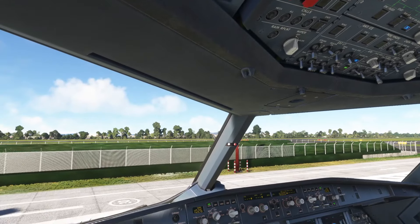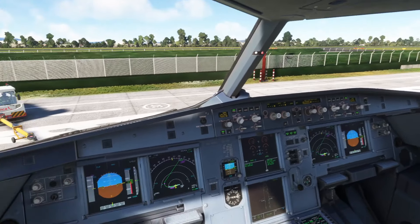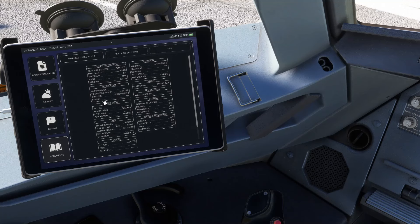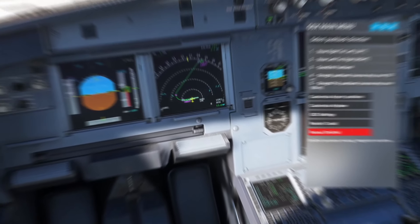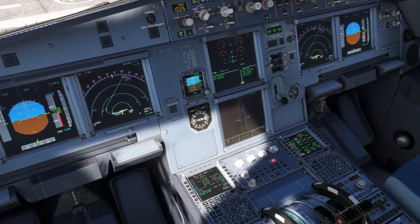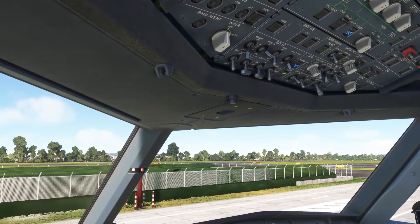Ahora pedimos Pushback Start Clearance al GSX: estamos listos para proceder con Pushback and Start Up. Autorizados a pushback, todas las puertas están cerradas. Beacon on. No tenemos nada afuera, ni aire acondicionado ni GPU. Hacemos Before Start Checklist: parking brake on. Takeoff speed and thrust: V1 151, rotación 151, V2 155, Flex Takeoff Temperature 52. Windows closed, beacon on. Before Start Checklist completed.